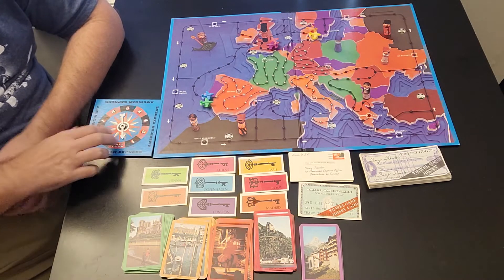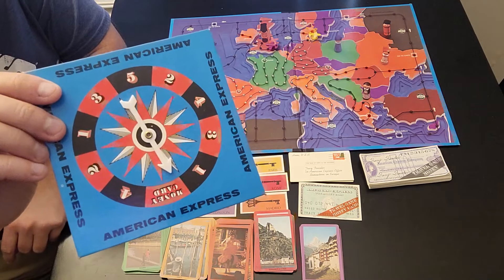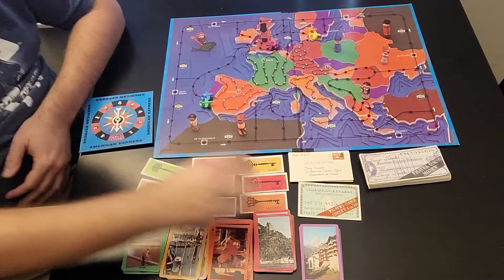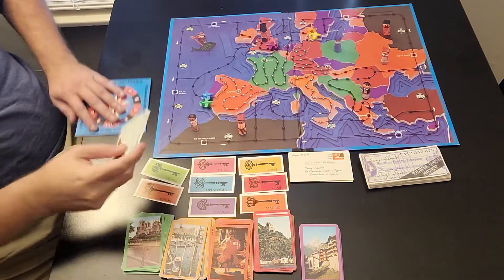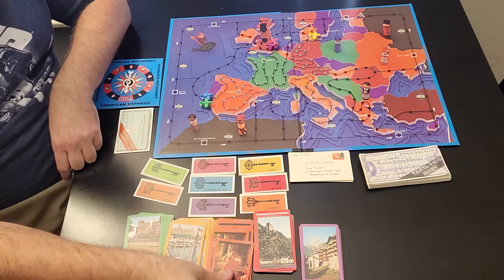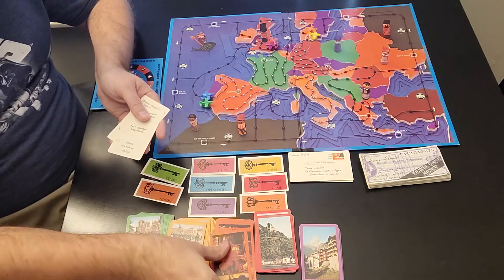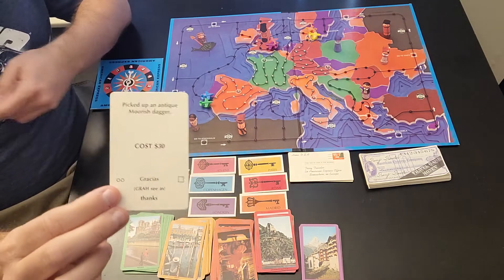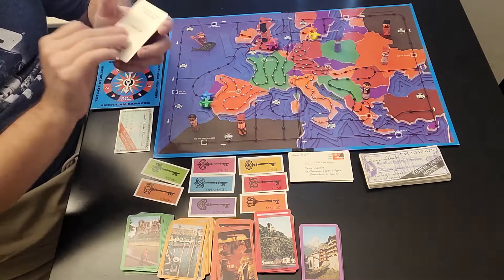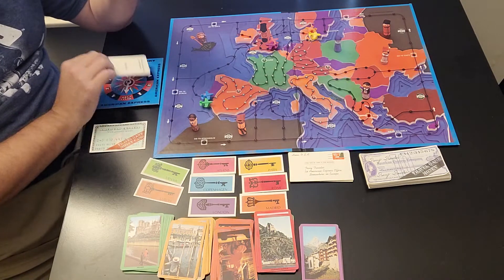When you spin the spinner and land on the money card space — you can see it right there — you take charge of the money card. When you have the money card in your possession and land on a space that costs money, like $30, you do not have to spend your traveler's checks. You just say 'charge it,' and it does not go against you.